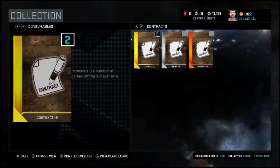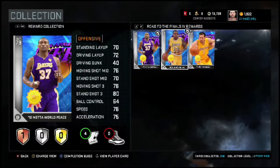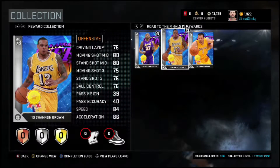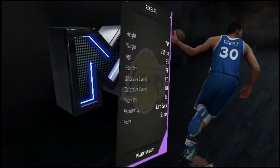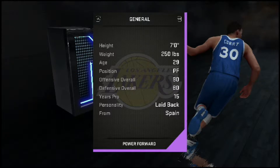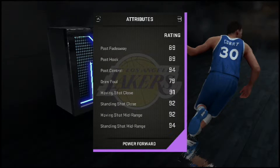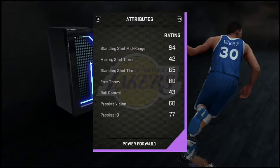Here are the other Lakers players in the collection: Metal World Peace, Shannon Brown, and Jordan Farmer. Here's Paul Gasol — he's seven foot tall, 90 offensive overall, 87 defensive overall. He's got 95 standing dunk, 84 driving layup, 89 post fade, pretty good post hook, good post control, and good mid-range.